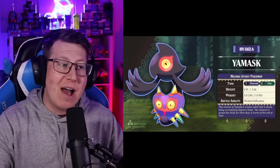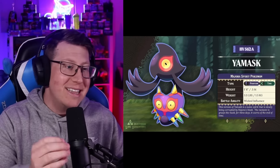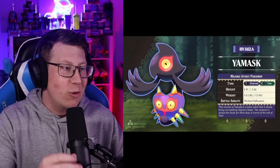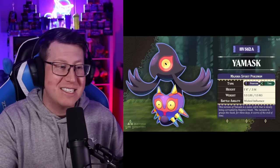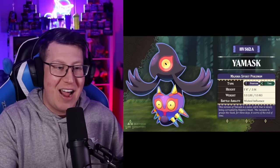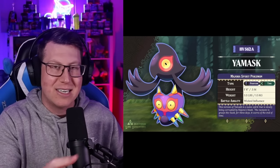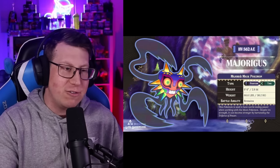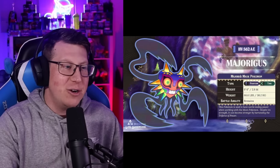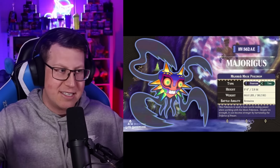Next I'm going to show you our Yamask. In the Hyrulean region, we're going to have a Hyrulean Pokemon. This is the Hyrulean Yamask, which looks a lot like Yamask but the main difference is that it has Majora's Mask on the end of it - it looks fantastic. So this is a Phantom and Time type Pokemon - essentially Ghost and Psychic - but this time it evolves into Marjoriegas instead of Cofagrigus. Marjoriegas has Majora's Mask right in the middle with ghostly spirits as arms.